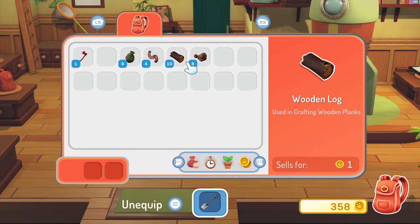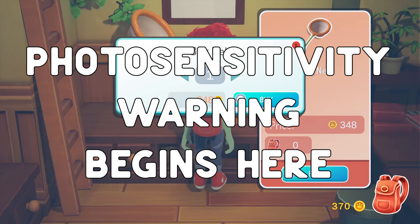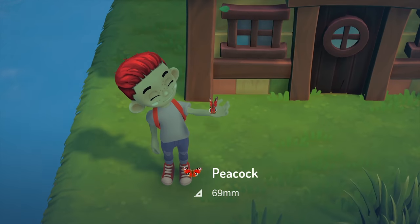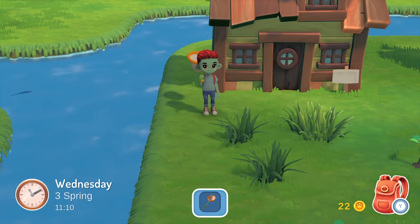I also discover that the furniture placement controls on gamepad aren't nearly as good as on the keyboard. You can only rotate items 90 degrees with the controller, but with the mouse and keyboard you can fine-tune the angle. I get enough coins for that bug net and start going hog wild. Here's where that photosensitivity warning comes in — every time you catch a bug there's a bright flash as though from a camera. They need to add an option to disable that, because it's really harsh on the eyes and will definitely be an accessibility issue.